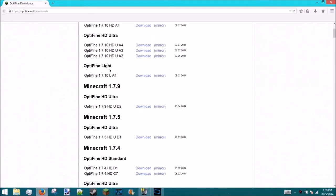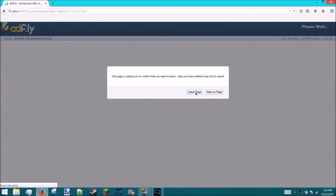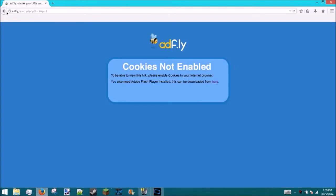First, you have to navigate to the link in the description. Go to whatever version of Minecraft you play — I play 1.7.4 just because I like it. You probably want to download the latest one because they may have fixed bugs.